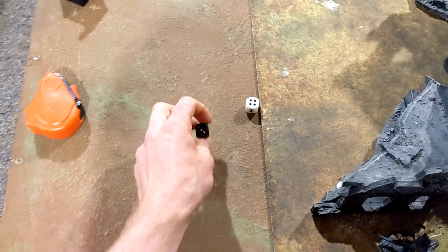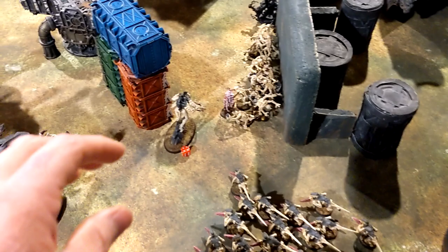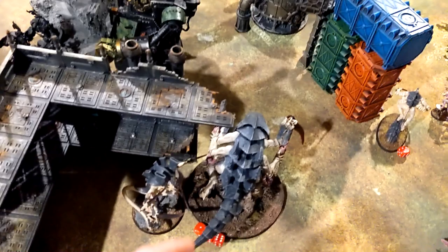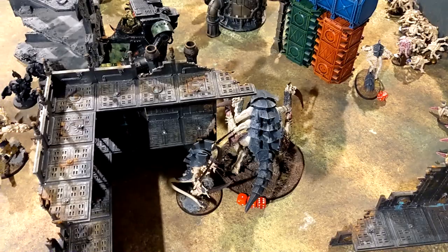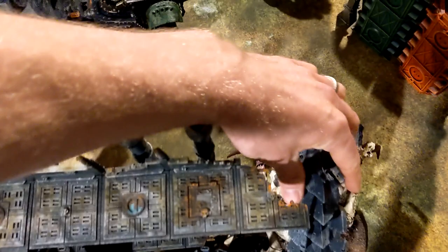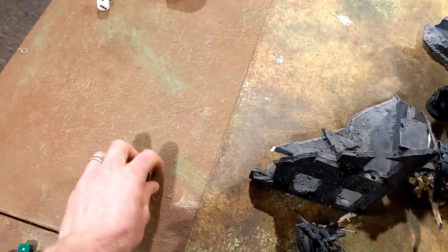Shooting done - the Hive Guard split-fired at the Killakan and the Warboss. Both are now gone. Split firing killed the Killakan and dropped the Warboss to three wounds. Spent my last two CP to fire again with the Hive Guard - just wanted him off the table so I can charge in freely. The Barbed Hierodule did some really solid shooting, dropping the Morkanaut to seven wounds. The Morkanaut spent a CP to re-roll saves but didn't make it - down to three wounds. Barbed Hierodule charging in now.